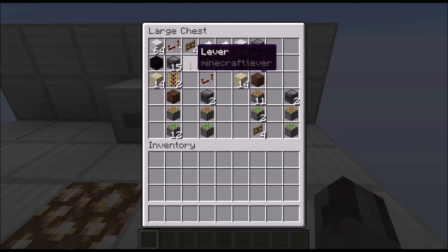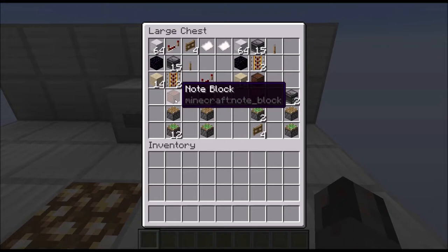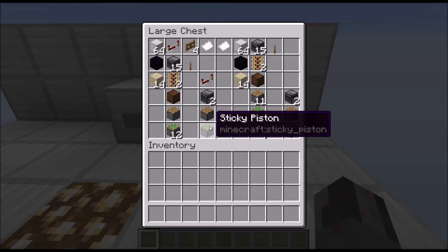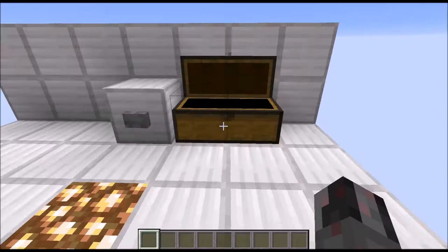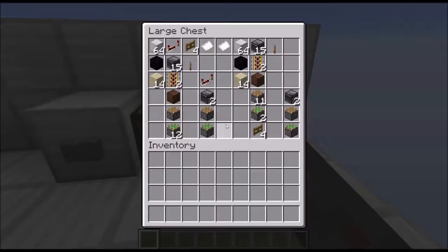Now let's talk about the required resources. For the upwards counter you're going to need building blocks, 1 obsidian block, 14 sand blocks, 1 redstone repeater, 15 observers, 2 power trails, a node block, 1 piston, 12 sticky pistons, 4 fence gates, and a lever as input. If you want to chain more modules together, for each chain you need a repeater, 2 observers, a normal piston, and a sticky piston.